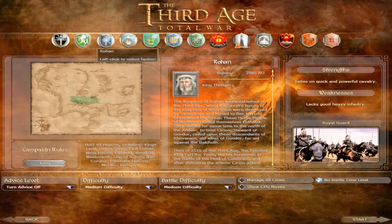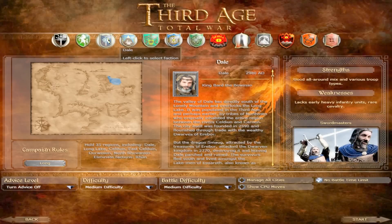Then we have Rohan, led by King Fengel, who is Théoden's father. They have a good mix of cavalry but very few other units — light skirmishers, light axemen, and swordsmen — they haven't really got anything to go par with Gondor. Then we have Dale, led by King Bard the Bowman. Bard was the man who shot Smaug and killed it, and he was a good friend of the Dwarves and Bilbo. Dale has a good all-around mix of various troop types.